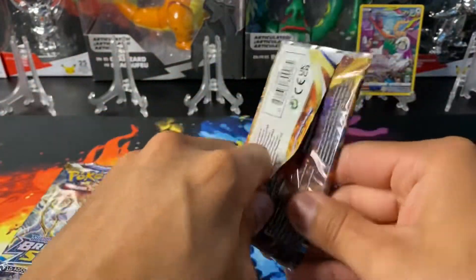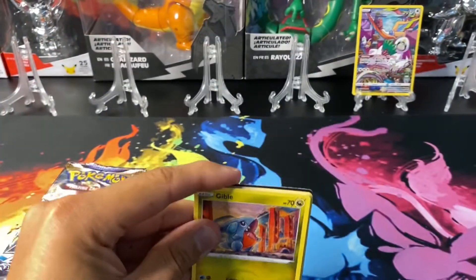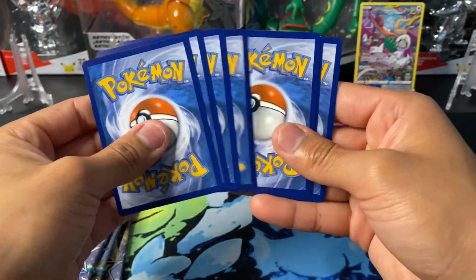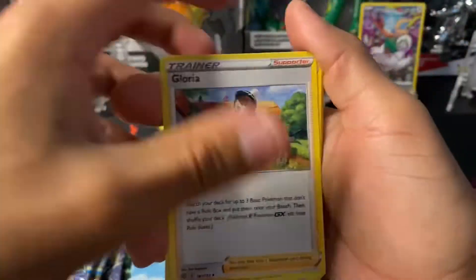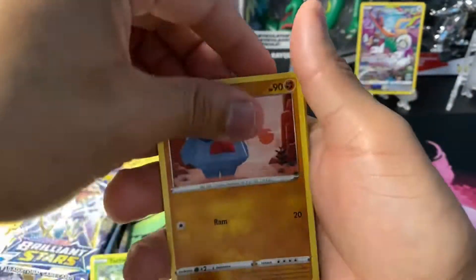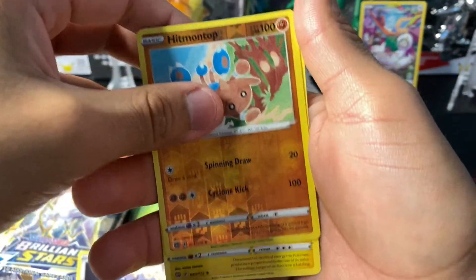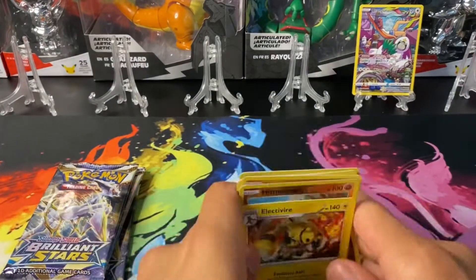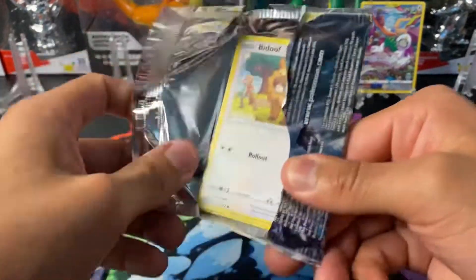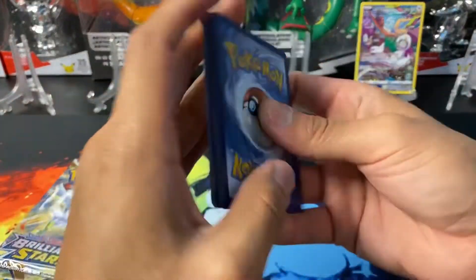We did have some luck with single packs before — I pulled the Evolving Skies Rayquaza alternate art V-MAX from a single booster pack from Best Buy. I was so shocked when that happened. I believe that's the only alternate art I ever pulled from Evolving Skies — it came right on top of the reverse holo. We got an Electivire too.